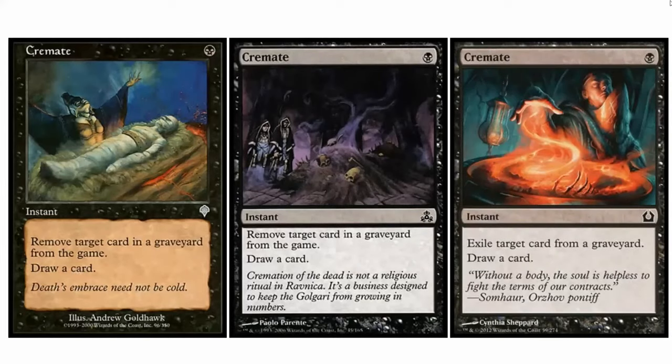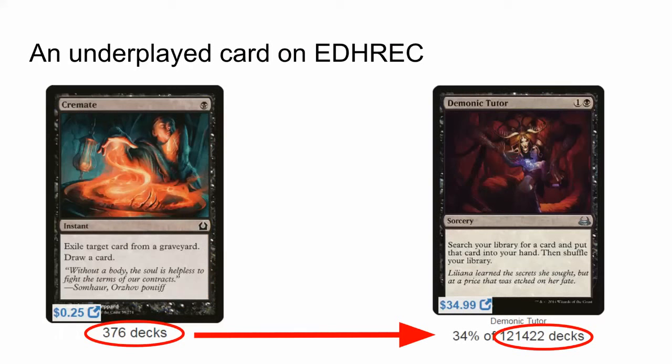Cremate has shown up in three different sets, and it really doesn't see the amount of play it seems like it should. As you can see if you look on EDHREC, it only occurs in 376 out of more than 120,000 decks with black in it.